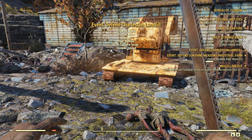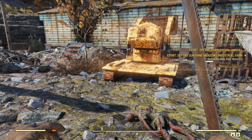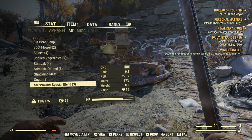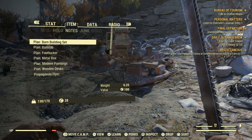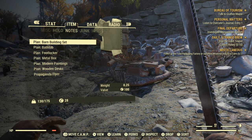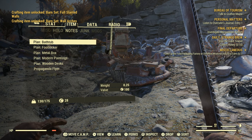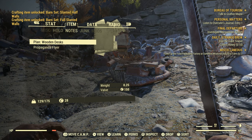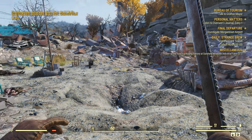We got a bathtub plan right there — getting these workshops is amazing. I just got the barn building set from taking over a workshop, so now I don't have to mess around with wooden walls, I can go straight to the barns. Bathtub, footlocker, metal box, modern painting, wooden desk — and we're dropping all of that.